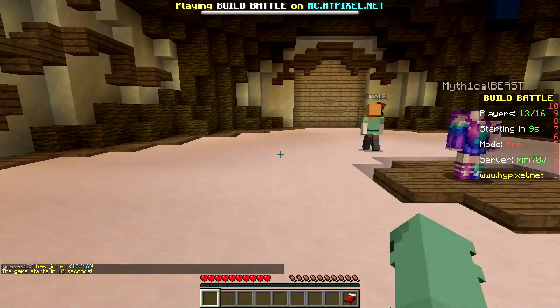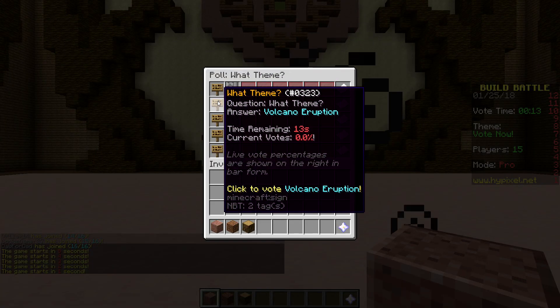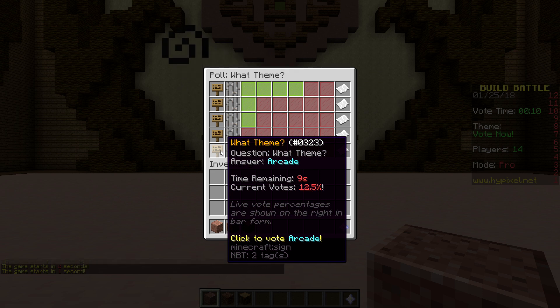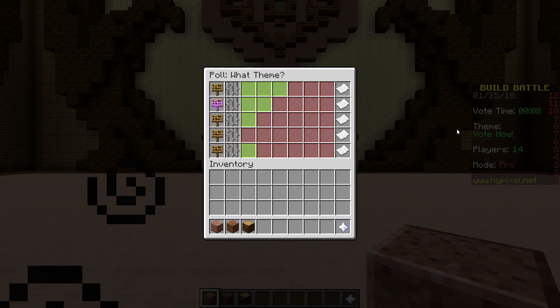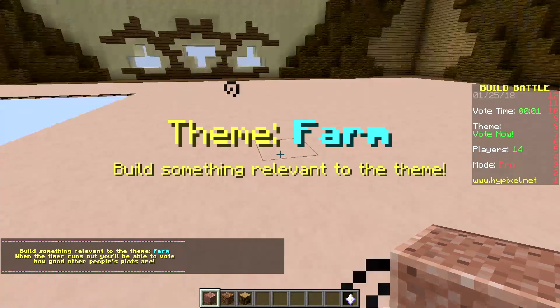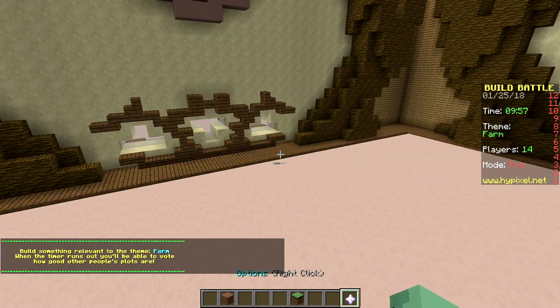Hypixel, please give us a good theme. The options are: farm, volcanic eruption, rustic holiday, and arcade. I want to do the eruption — oh no, are we gonna do farm? Wow, farm is winning by a long shot. Okay, let's do farm. This is one that you guys have seen me do before.